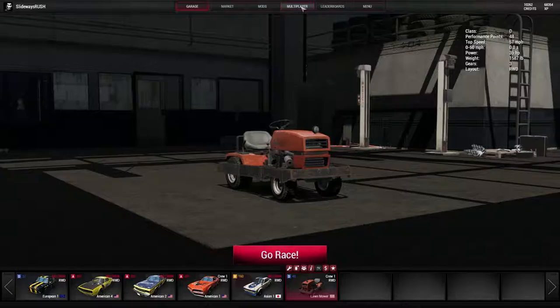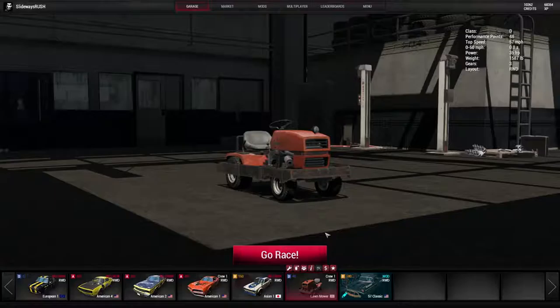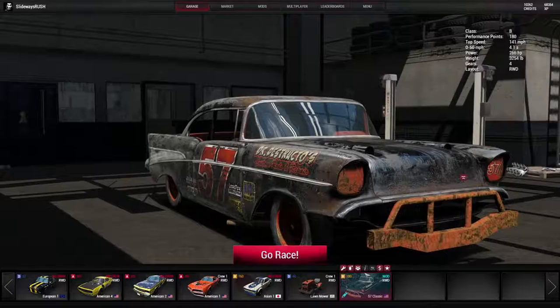Then to get this car, you go over to Market, go to Cars, and at the bottom there is the 57 Classic. We're going to buy that car, close that, and assign this car. It was already assigned so we're good to go.